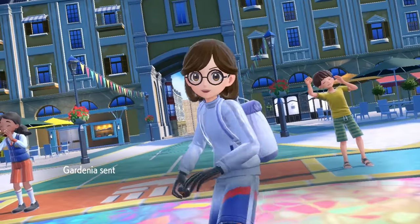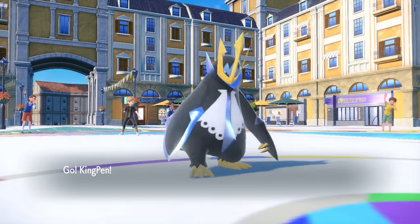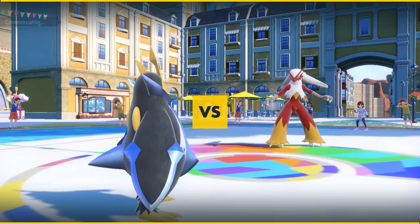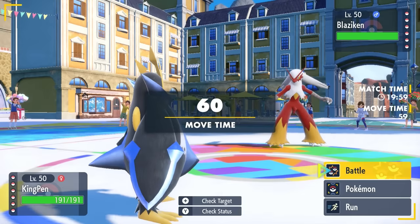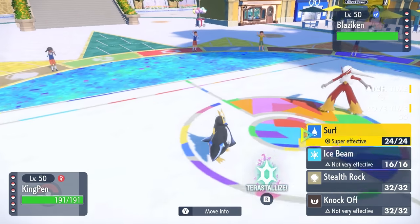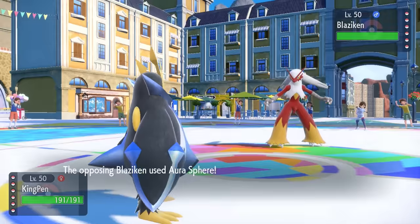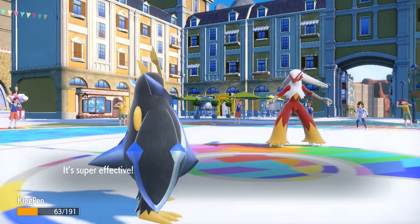My opponent is gonna lead off with the spicy chicken — they've got the Blaziken — as I lead off with the Empoleon. We're kind of an interesting matchup here, as we're super effective against each other. Most of the time, Blaziken is gonna be Swords Dancing and going for Protects for Speed Boost, and I really would like this thing to not get out of hand. I'm just gonna set up Stealth Rock turn one here and scout what they want to go for.